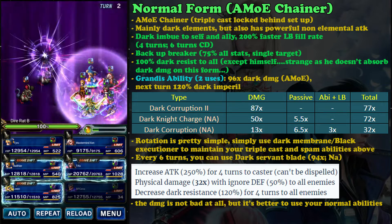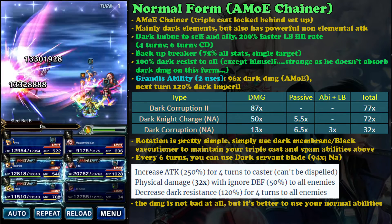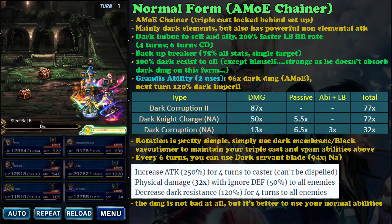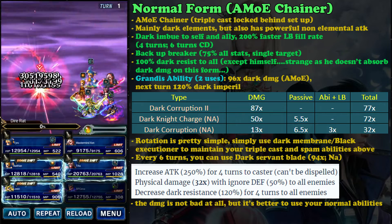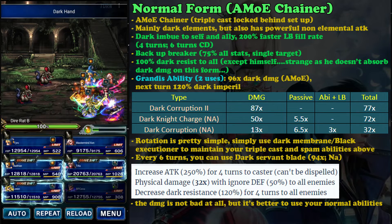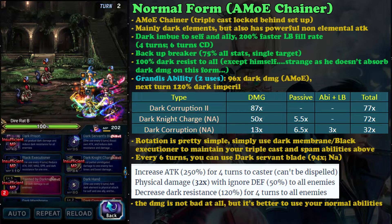He is kind of locked to dark element, but on normal form he is not - he has dark elemental attacks but also non-elemental attacks. As you can see on the table, Dark Knight Charge deals 72 times damage per cast, which is almost on par with his locked dark elemental attack. So it's not a problem if the enemy resists dark - you can simply equip a fire or water weapon on your secondary hand.